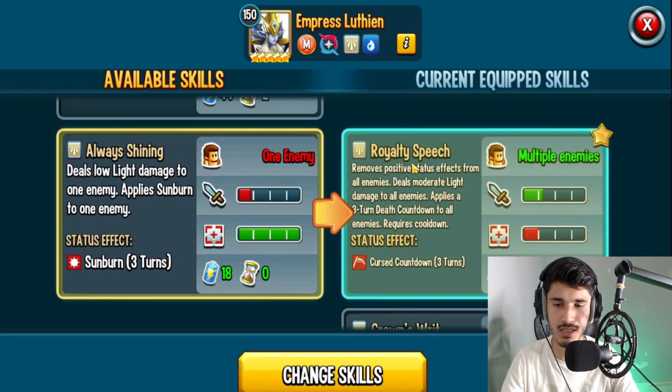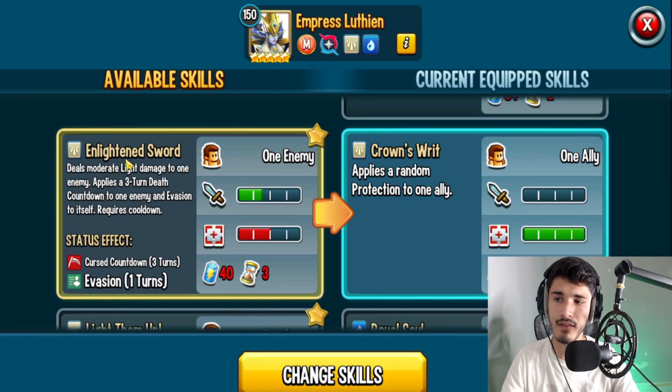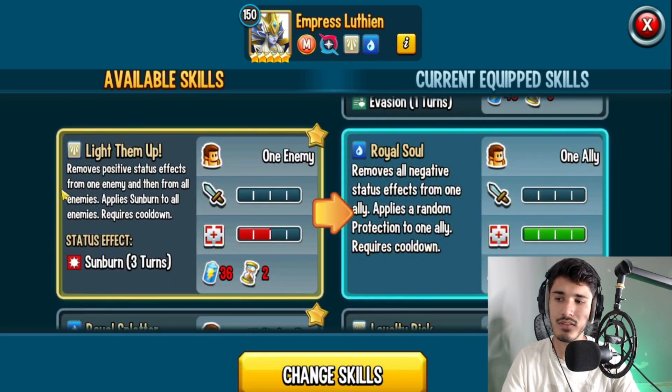Skills are really important, so we have Royalty Speech — removes positive status effects from all enemies, deals moderate Light damage to all enemies, and applies a three-turn Death Countdown. So you can technically apply a Death Countdown straight away. You also have Lightning Sword, which deals moderate Light damage to one enemy, applies a three-turn Death Countdown to one enemy, and Invasion to itself.